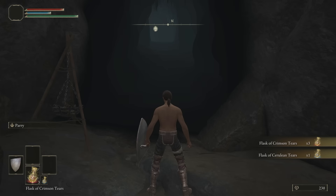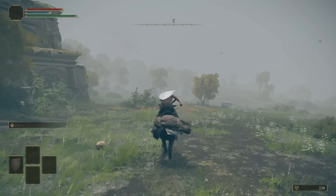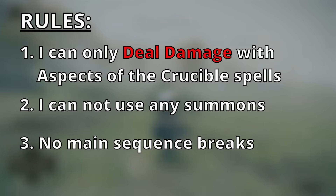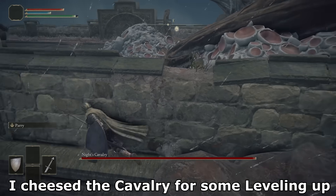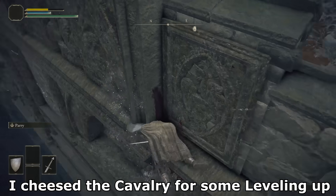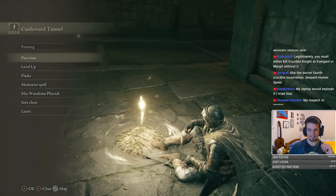Now with this, all the major preparation problems have been solved. The rules for this challenge run: I can only deal damage with crucible knight spells, no summoning, no major boss skips. I know we technically skipped Margit already, but don't worry — I will go back and deal with him legitimately. In fact, let's do that immediately and test the spell out.